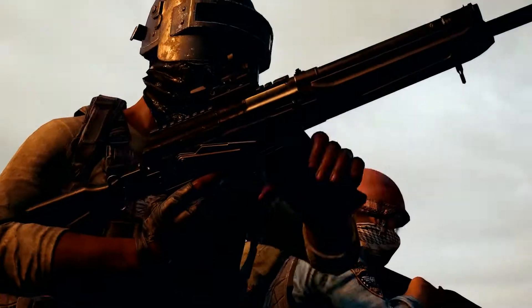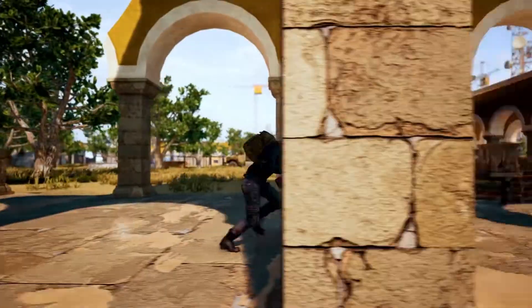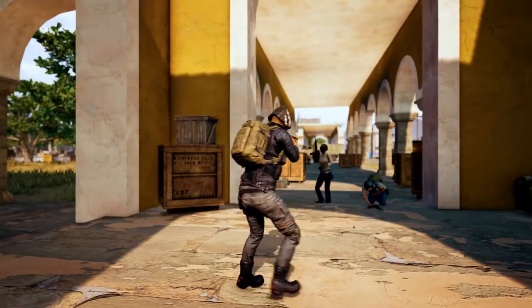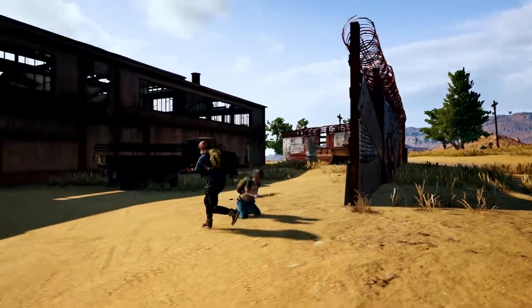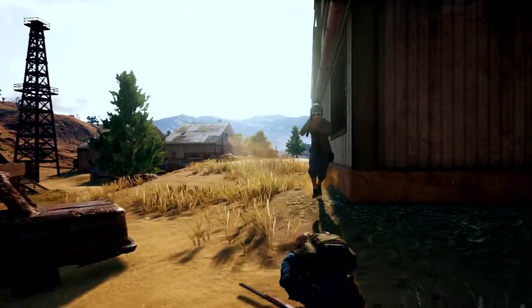Shotguns are some of the best tight quarter weapons, dealing high amounts of damage with fewer shots. But be sure to make those shots count and be mindful of your ammo. A miss could see you back at the lobby in no time.